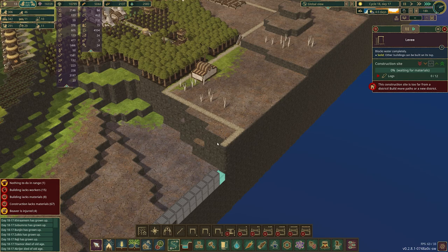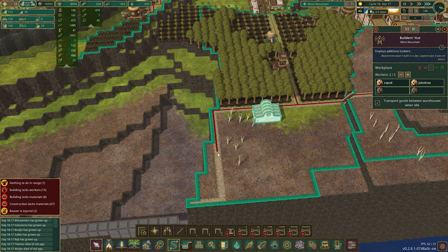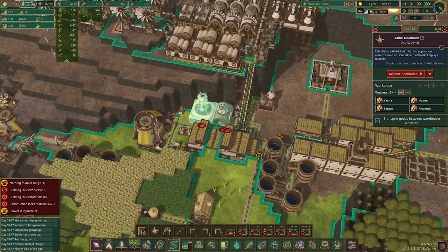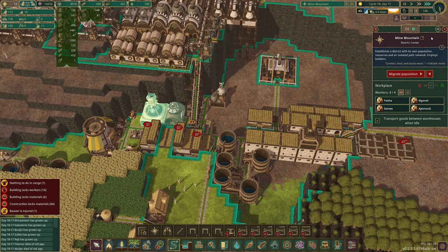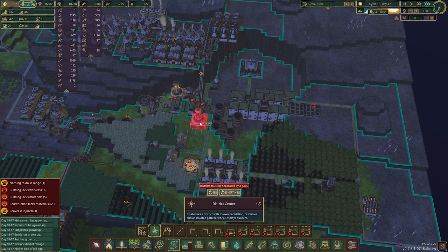They haven't started building over here because I haven't come back in and connected all these dots. Why does this say it's too far? That's a little concerning. I really thought connecting the path would add more range. You're telling me this is still too far? I guess I should probably move this district center — it's at the edge of the district right now and I want to move it up here, but I know it's going to cause problems.